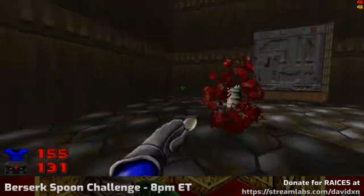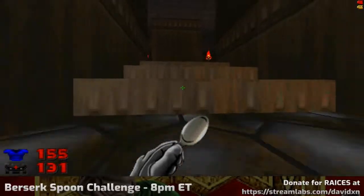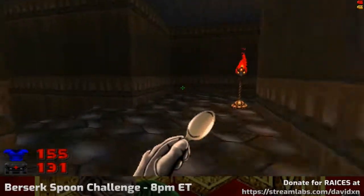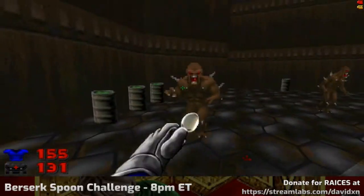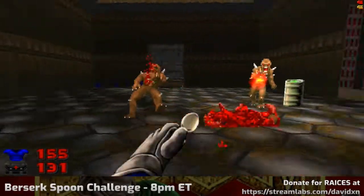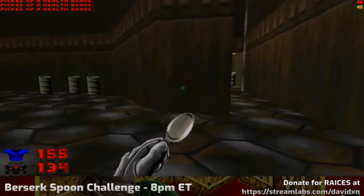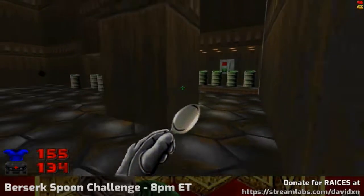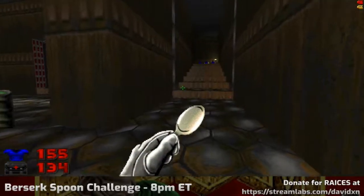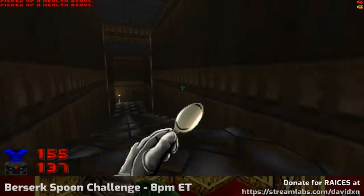The surprising thing about the Berserk Fist in Doom is that it is more powerful than the chainsaw, even though you wouldn't expect it. I think it raises your fist power by eight times — maybe ten times? I can't quite remember. I just found the right angle and could push my way through. I thought I would have to sacrifice some health there.